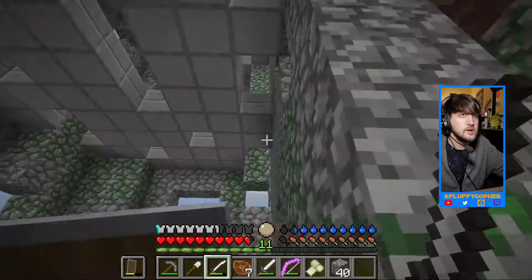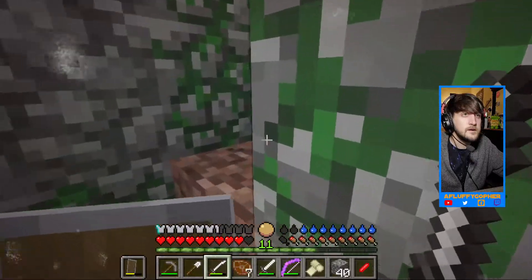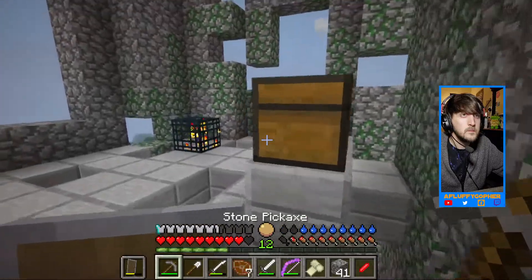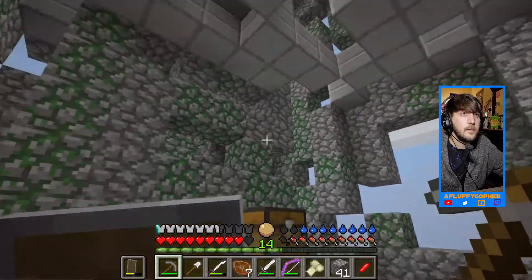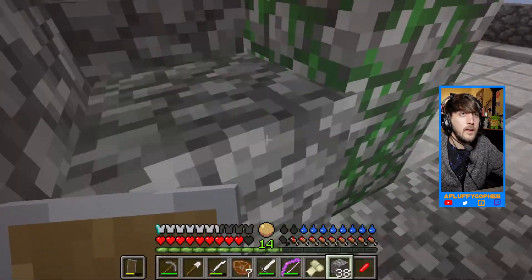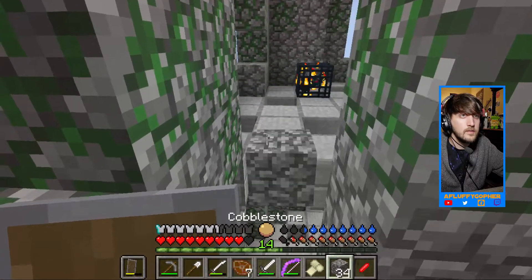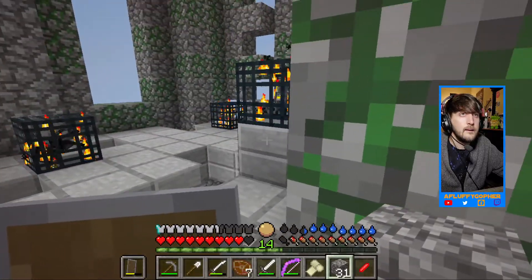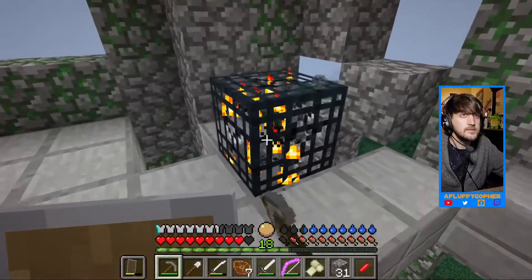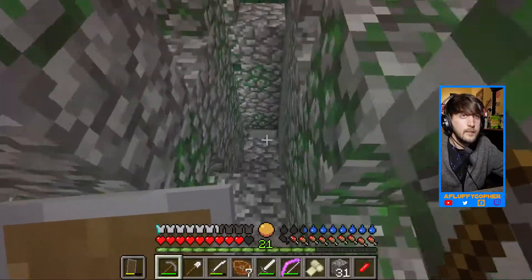This is where I start running into issues because it's the one above. Freaking creepers, man. I'm so scared standing right here. Did the blaze spawner get taken out finally? It seems like... oh god, the floor is missing right here. We've got spiders and skeletons - they don't spawn because it's daytime or something. I don't know what's going on but I like this. I don't know what that was but it was shiny. I feel like I need to go investigate it.